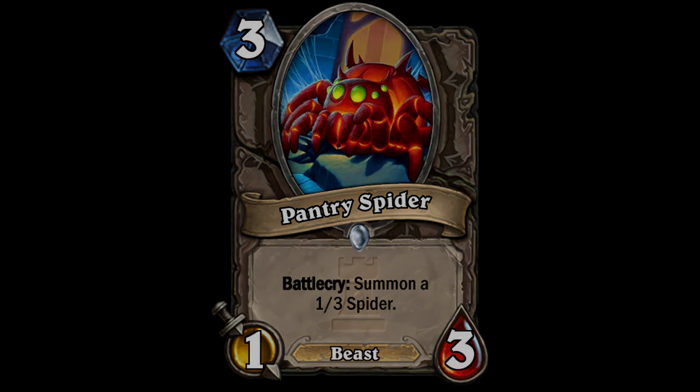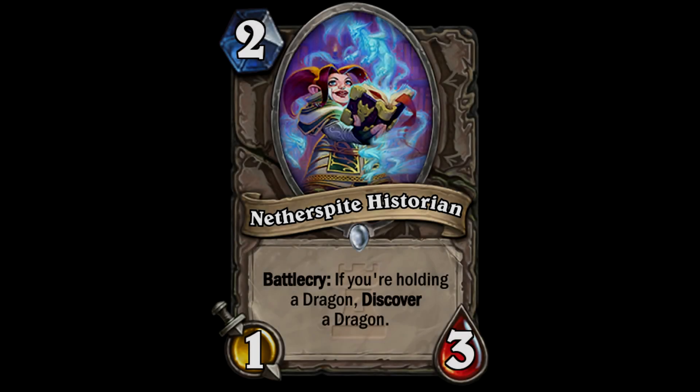Next up we have the Netherspite Historian - a 2-cost 1/3. Its battlecry: if you're holding a dragon, discover a dragon. I love this card a lot. If you're playing a dragon deck, that's brilliant - drop that down, get another dragon, drop another one down, get another dragon. Drop it with Brann and get two dragons, as long as you're holding a dragon. It's only 2 mana and a 1/3 is not terrible.